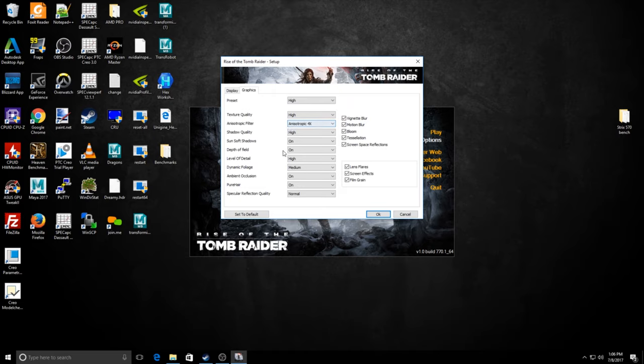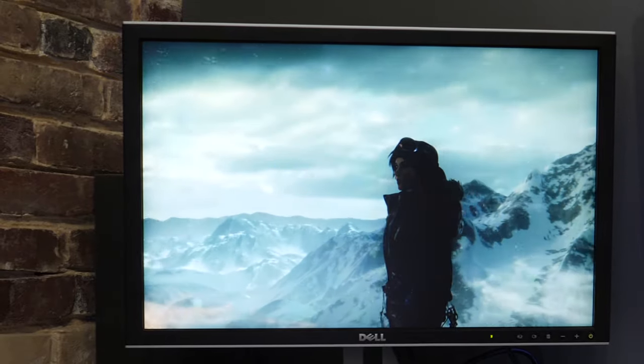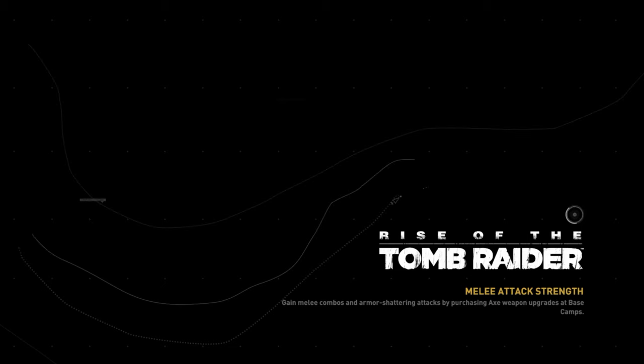Finally, the Strix RX 570 in DirectX 12. We tested DirectX 12 with Rise of the Tomb Raider at high settings with tessellation off, and the RX 570 received an overall score of 87.89 FPS, with the lowest recorded frame rate being 30.19 during the Syria portion of the benchmark. This is actually really impressive — DirectX 12 is where this card really shines.